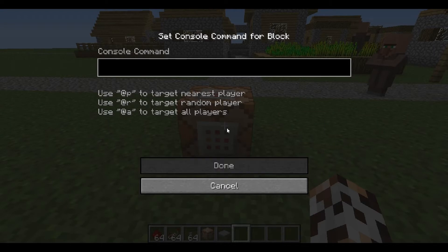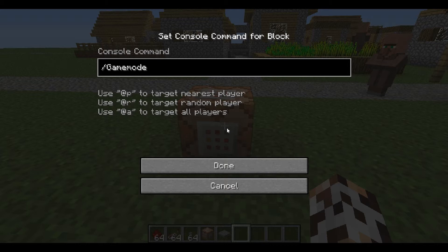Okay, so if you want to use a command, let's start with game mode. If I wanted to change my game mode without actually having to type anything, you do slash gamemode in the command. And these little @p, @r, @a things indicate players. As you can see, @p targets the nearest player, which is basically the person who activates the command block.